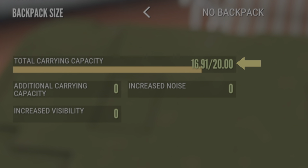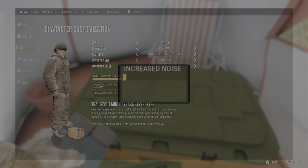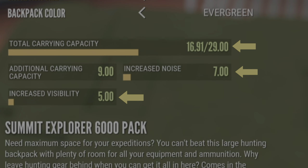We can see our base unit here is at 20. If we go and shove a backpack on, the small backpack takes us to 23, but there's an increased noise and increased visibility with that. Medium takes us to 26, and the large takes us to 29, all of which bumps up those increased noise and visibility stats.